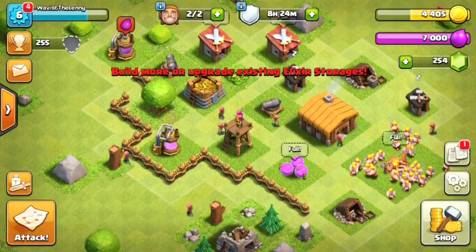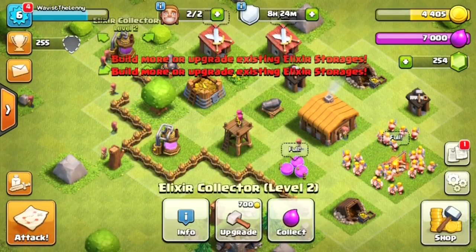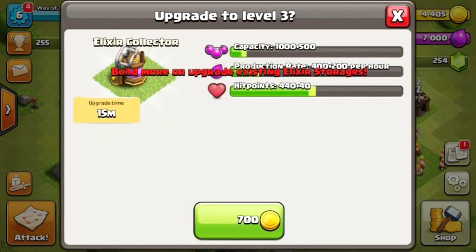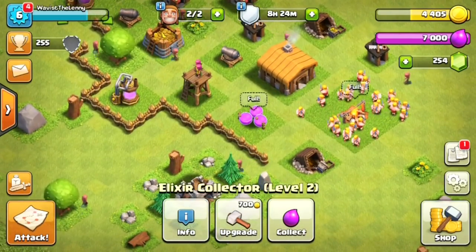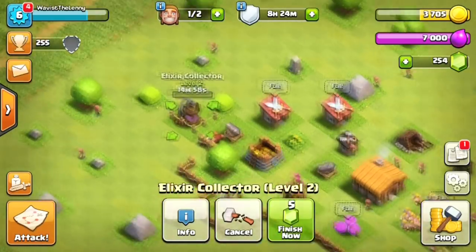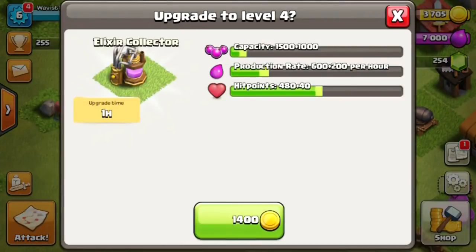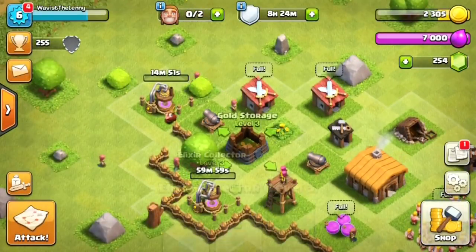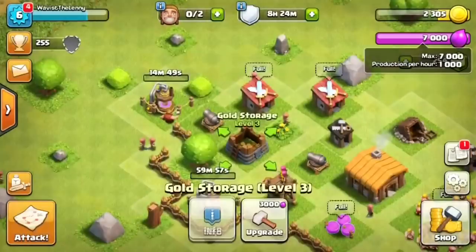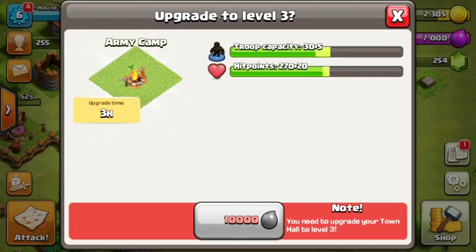Both of my cannons are upgraded, my archer tower is fully maxed out for Town Hall 2, and basically almost everything is fully maxed out. The only things not maxed are my elixir collectors and one gold collector. Lately I haven't even needed to attack much because my elixir collectors and gold mines give me all the money I need. I just log on, collect my coins, and log off.